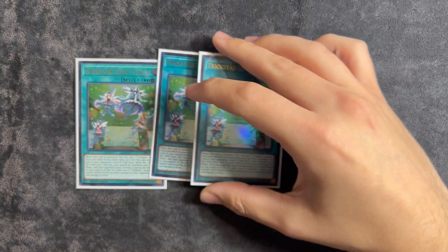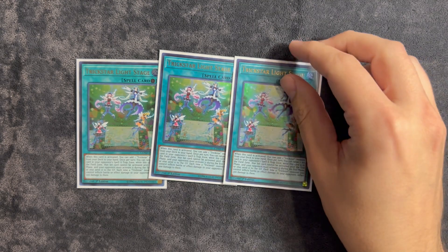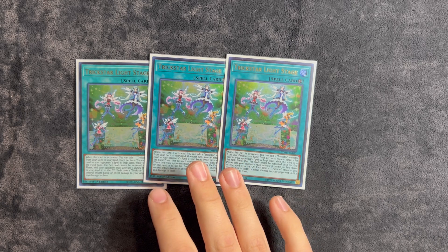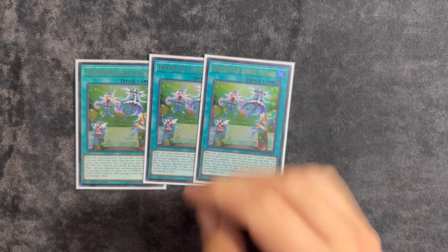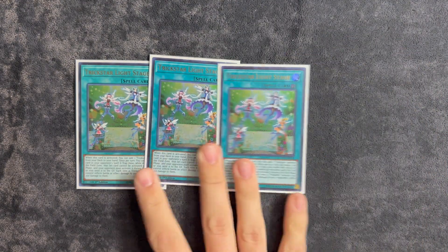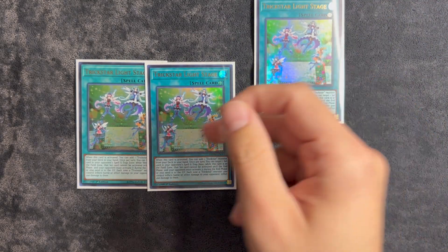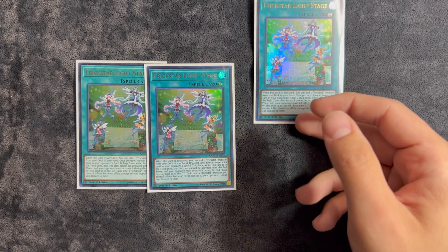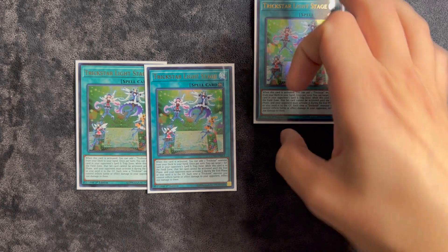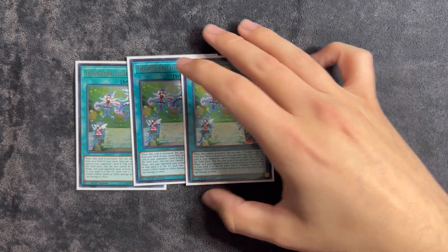For the spells, we are on three copies of Trickstar Light Stage. I've been waiting for this card to come back to three for the longest time. It also really helps you against back row — when you go second, this basically acts like a Night Beam for the turn, making them activate it then or forever hold their peace. Light Stage is a one-card Sprite combo: you activate Light Stage, it gets you Candina, Candina gets you Lily Bell, Lily Bell summons itself, you use the two to go into Elf, Elf brings back Lily Bell, then you overlay for Gigantic and do the Sprite combo from there. That's only if you don't have another Sprite name in hand.